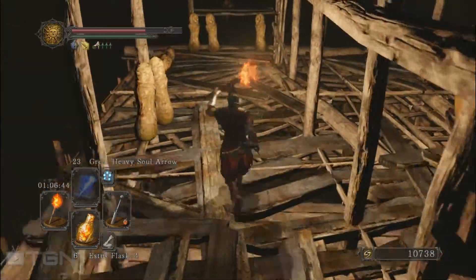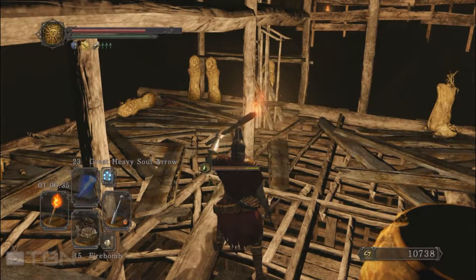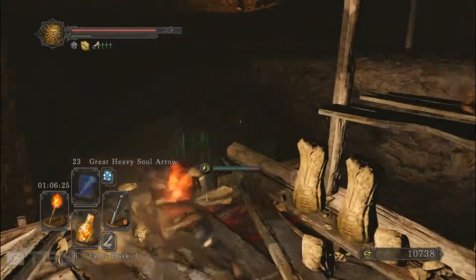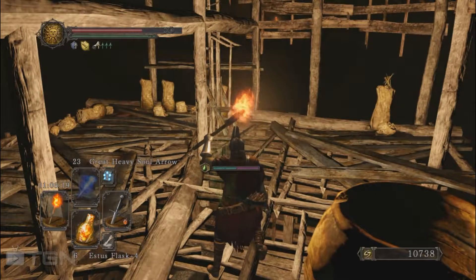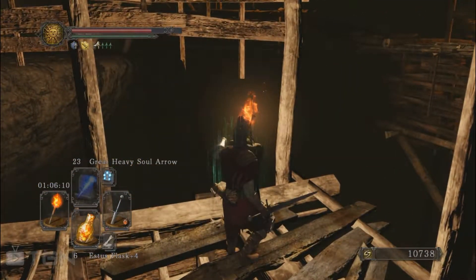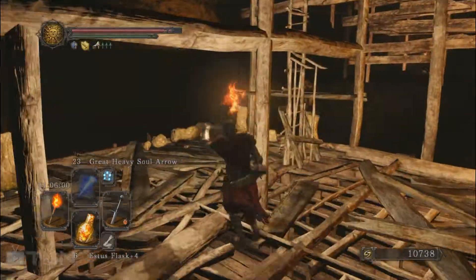There are a few statues you need to be careful of. I'm going to remove the poison and heal a little bit. I'm going to light this one here. I don't think there's an item here — I was just wrong. Let's go upstairs.